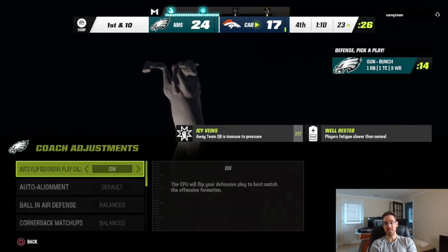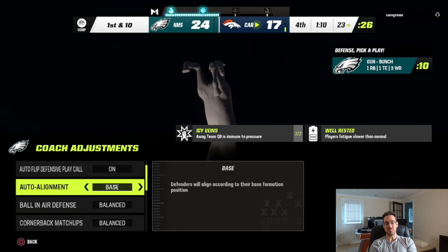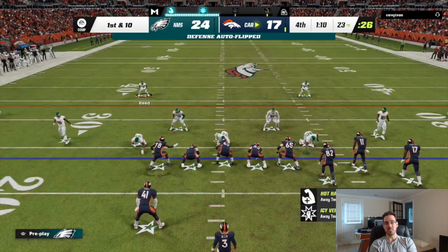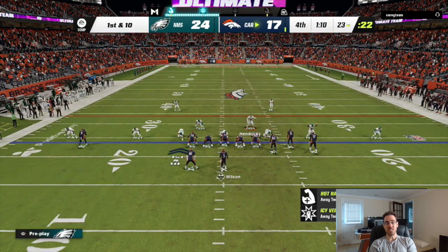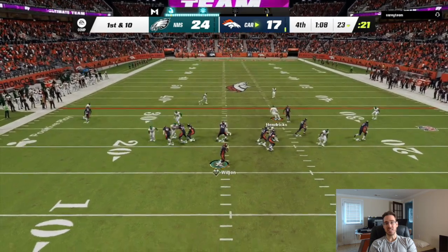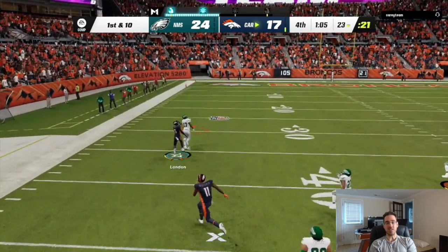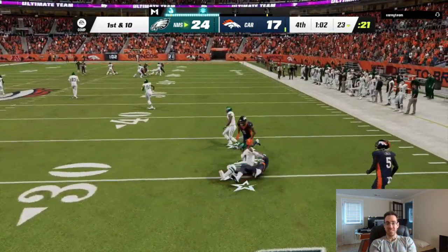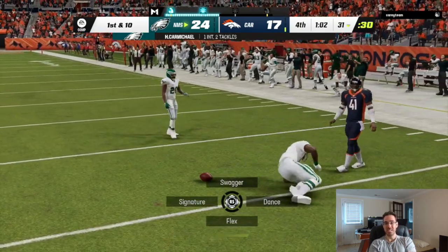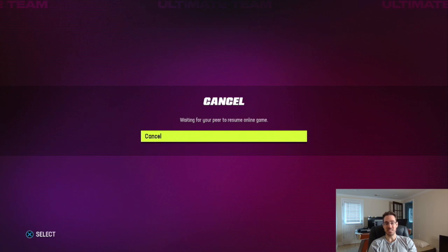He has one minute and one timeout left. I'm changing my zone drops - I'm not worried about underneath stuff anymore and I'm going to go to base DB fire now. I put my flats on 30 and my purple zone even on 10, so basically I'm just saying don't give up a good play. Now he's just going to chuck it at me, and I have Carmichael. We were able to get the pick - that's going to do it, guys! I hope y'all enjoyed the game - that was a really crazy game. Until next time, it's Duke, and I'm out of here.